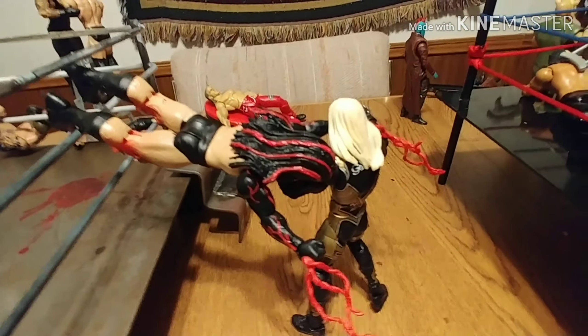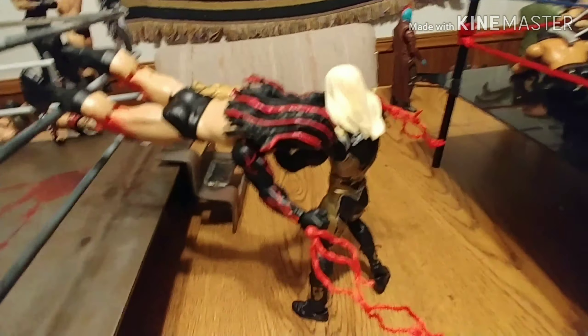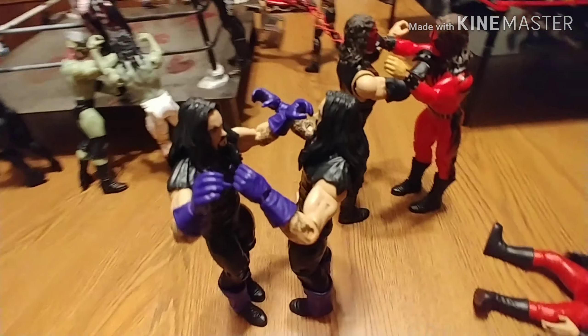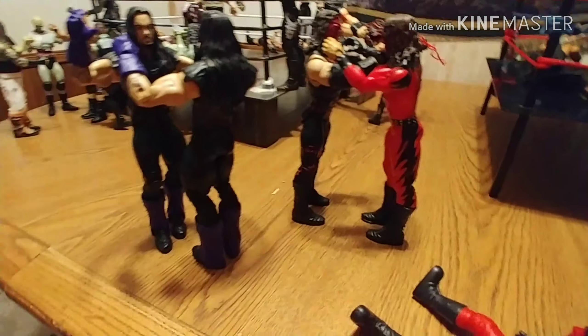Here's the mutant Finn Balor jumping onto Goldust — I should have put a lot more in the ring but I didn't. Here's Undertaker and Undertaker fighting, and here's Kane and Kane fighting, and here's little Kane telling all four of them to stop and work as a team.